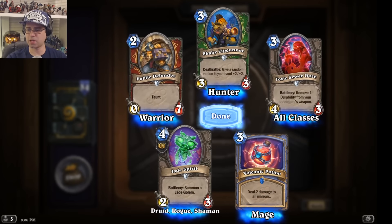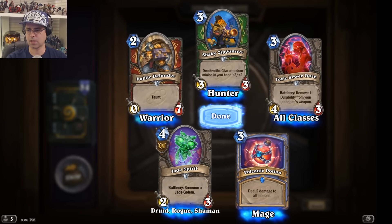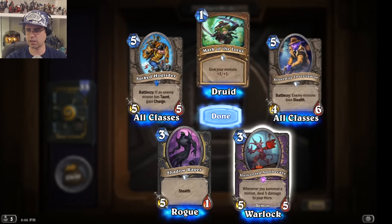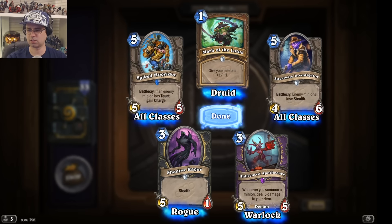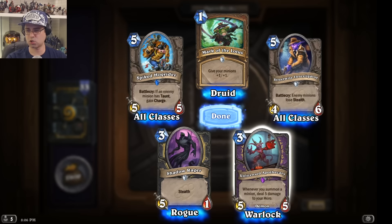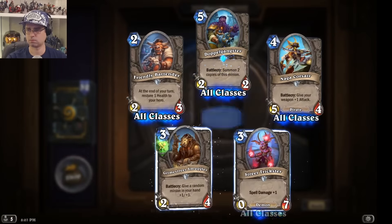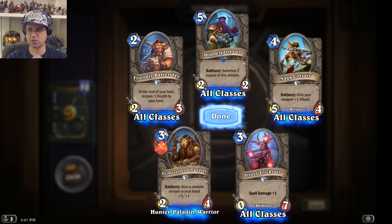Volcanic Potion deals 2 damage to all minions, including yours. Jade Spirit Battlecry summons a Jade Golem. Unlicensed Apothecary: a 5/5 for 3, but whenever you summon a minion it deals 5 damage to your hero — don't summon too many minions after playing this. Doppelgangster: if you can buff this guy up, the two copies it summons will also be big.